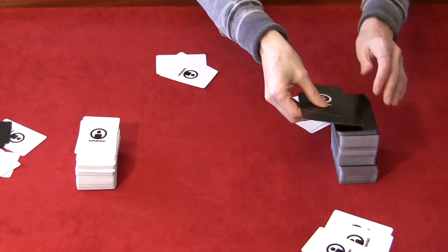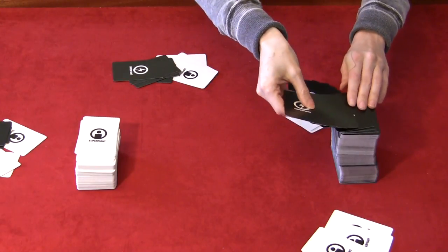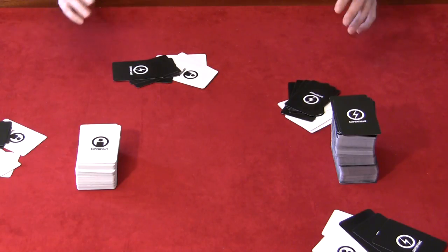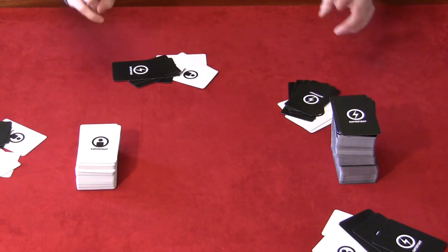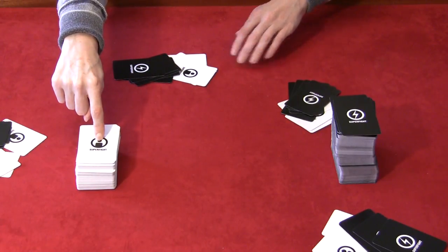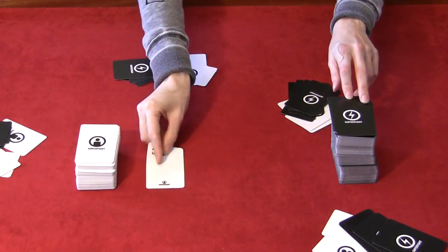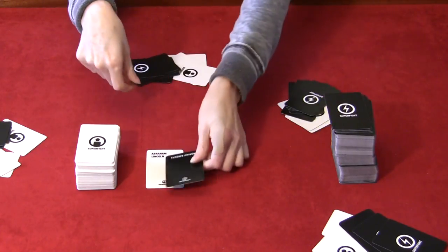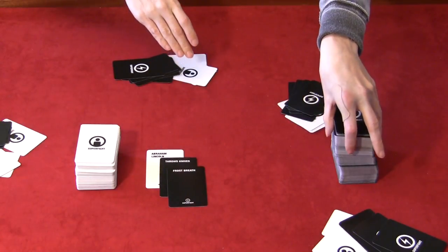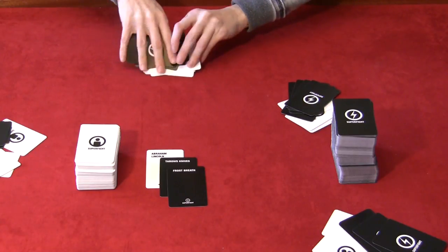This is just an example. You pick someone to go first — I don't care how you decide — but whoever goes first is going to be the ref for that round. They're not actually going to play from their deck; they're going to draw one random white card and two random black cards, and that is going to be the opponent for everyone else. We get Abraham Lincoln who throws knives and has frost breath — that's pretty terrifying.